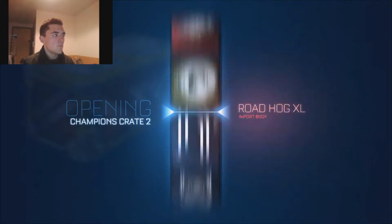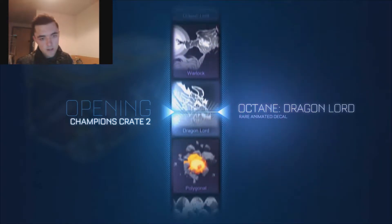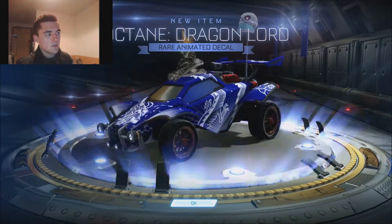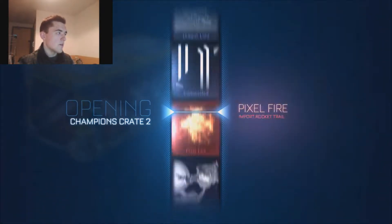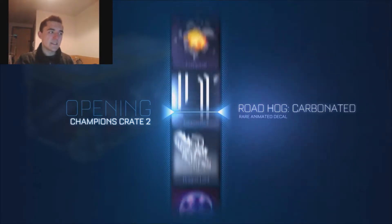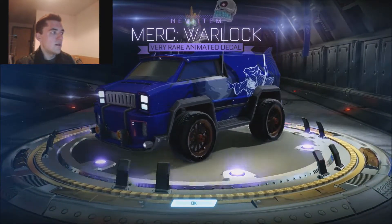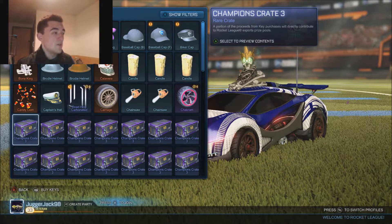Let's keep it going. I think we've got two more champion crate twos, and then we'll go straight onto champion crate three. What have we got here then? Dragon Lord. Lovely. Another decal. We're getting a lot of decals here. Although to be fair, I didn't have many decals before, so it kind of makes sense that there's a lot in the crates - there were only a few basic ones before. Another decal. Do you go through the list or does it like respawn stuff every time? I don't know. So we've got 11 keys left. It's time to open some champion crate threes.